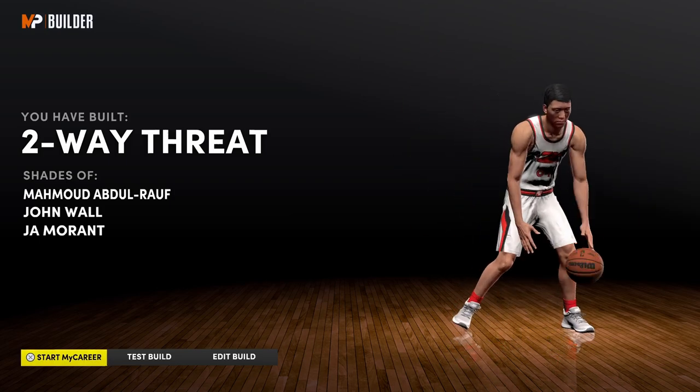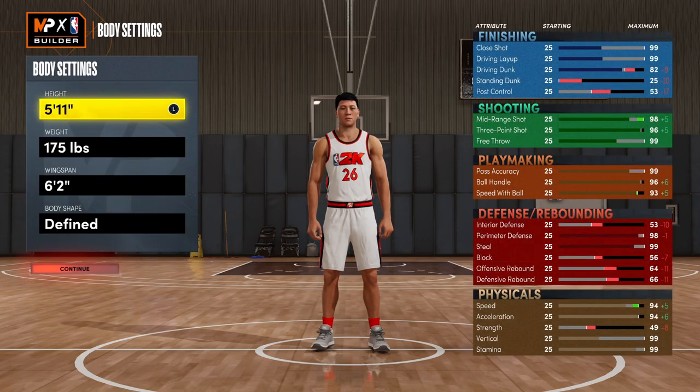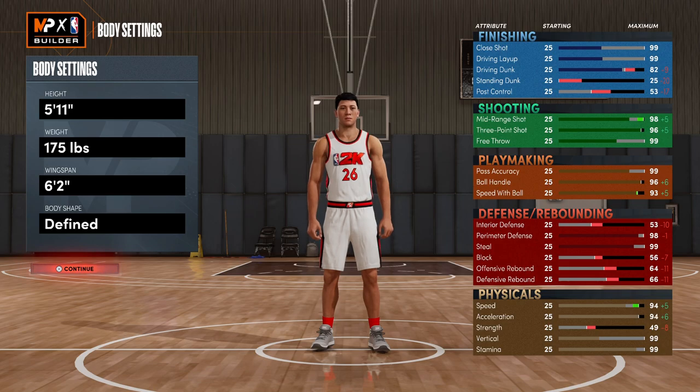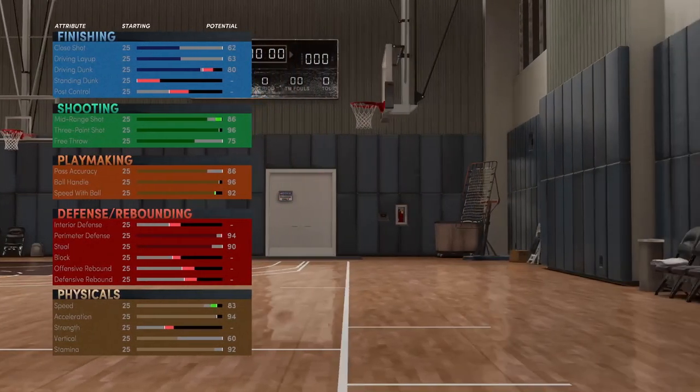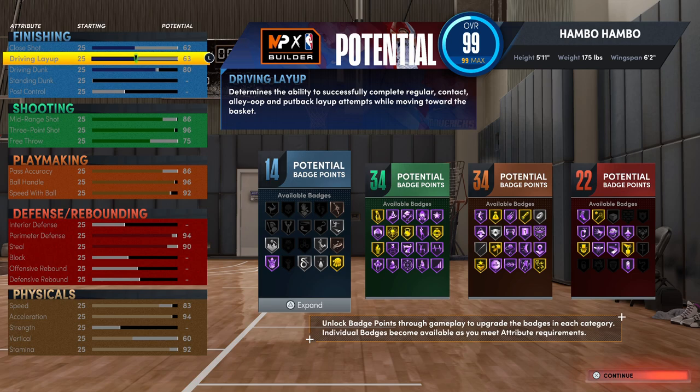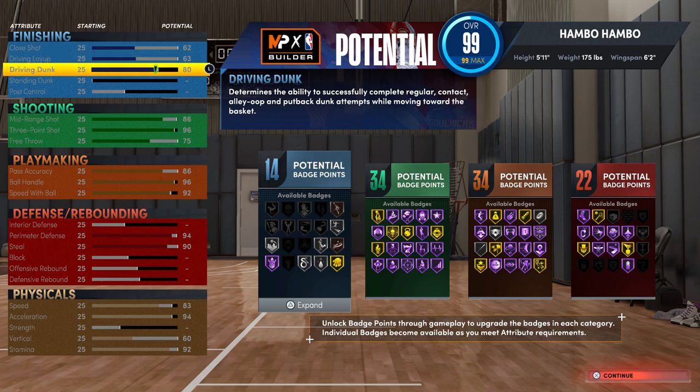Moving on to the second guard build, this is going to be more of a stage or meta guard build. For the position, you're definitely going to want to go point guard on this build 100% — it's not like the previous build where you can run shooting guard. For the body settings, I'm going with 5 foot 11, 175 pounds, and 6 foot 2. These are all around just the best body settings. Starting things off with finishing, obviously the focus of this build is not finishing, but I have an 80 driving dunk as well as 14 finishing badges. And if you have a wide open rim run or a wide open lane towards the basket, you can definitely take it without fear of getting blocked.